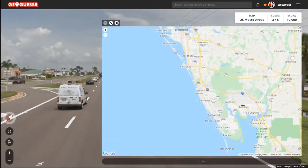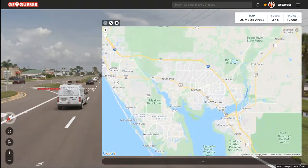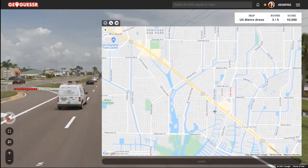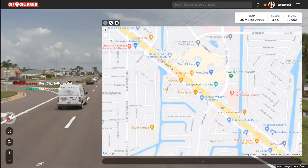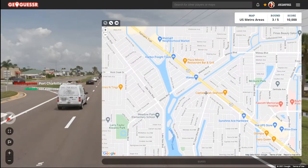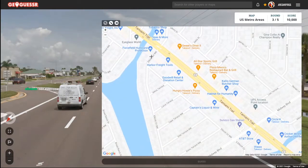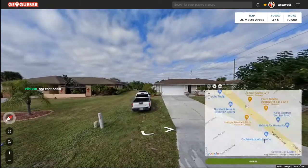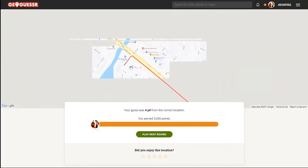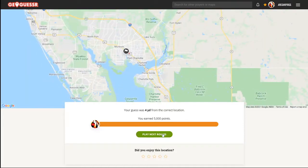Port Charlotte Boulevard — okay, now we know which area to look in. Is this seriously going to be in the Punta Gorda area again? It didn't say the Tamiami Trail though, that's the thing. Here's Port Charlotte Boulevard and here's Tarpon, so yeah we are indeed here. Started it here at Ellicott, right at the second house here. There we go, four yards away — so once again we are in the Punta Gorda area. Crazy.